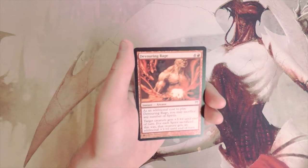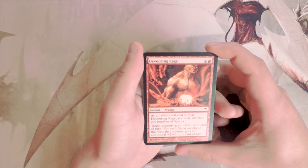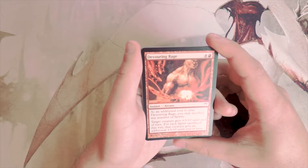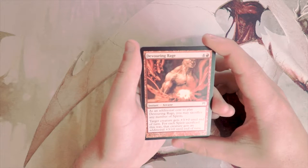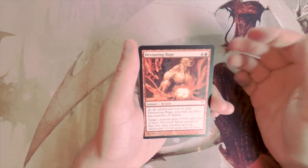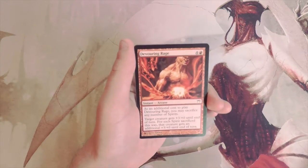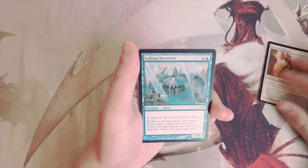Devouring Rage is an instant for four and a red — it's an arcane spell. As an additional cost, you may sacrifice any number of spirits. Target creature gets +3/+0 until end of turn, and for each spirit sacrificed this way that creature gets an additional +3/+0 until end of turn. Spirits had Soul Shift, letting you pull other spirits back if one dies. It's cool synergy, but this is a very all-in spirits card and I don't really like it.